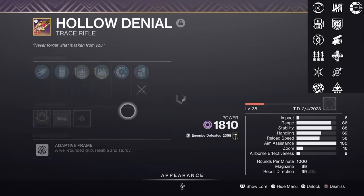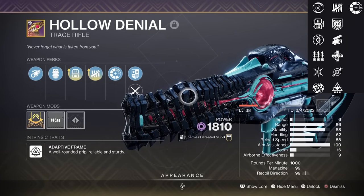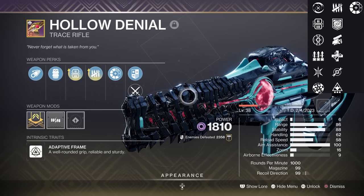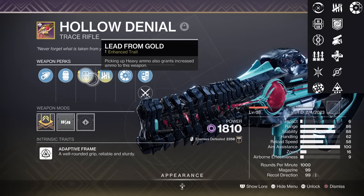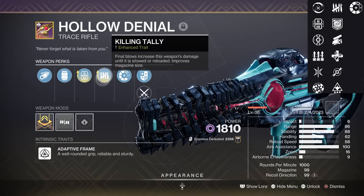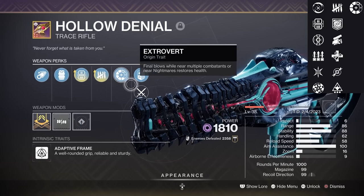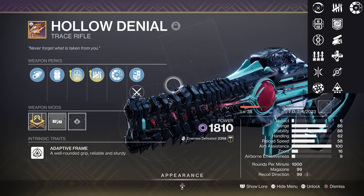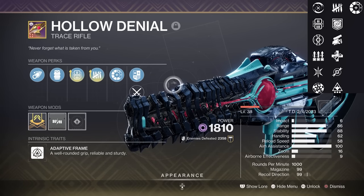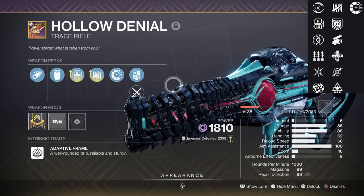A popular type of weapon: Hollow Denial, a trace rifle which might as well be a primary weapon with special. This is currently the only void trace and while not that much of a perk selection, it can get a very good clearing roll of Lead from Gold for more ammo and Killing Tally — a very good add-clearing perk that can even do some single target damage at max stacks. Highly recommend crafting this one; personally I think this is the best out of the six. Double special may be fixed, but trace rifles aren't going anywhere, so definitely craft this. You could swap out Killing Tally for Repulsor Brace for on-demand overshields, but I'm still going for Tally.